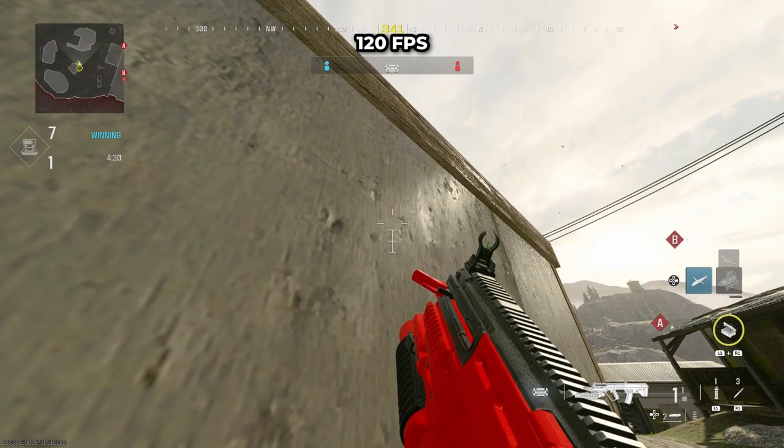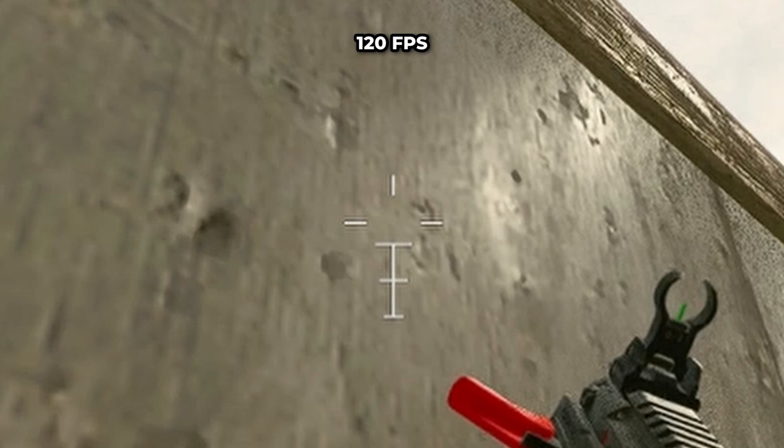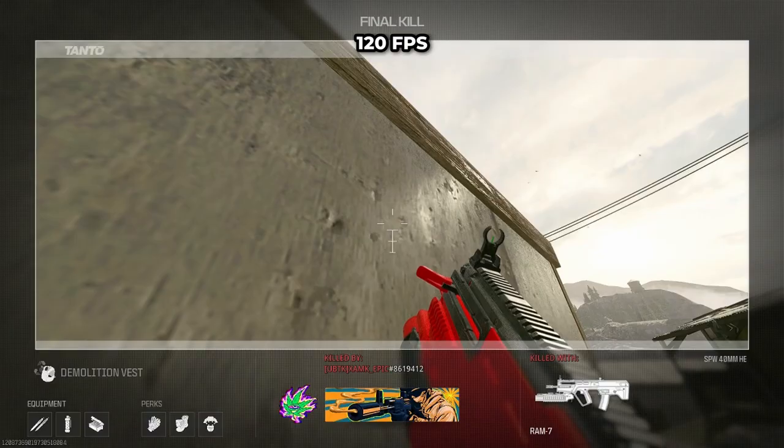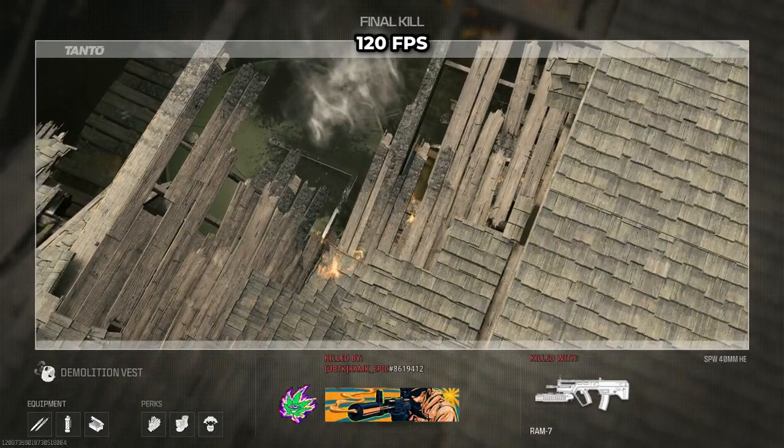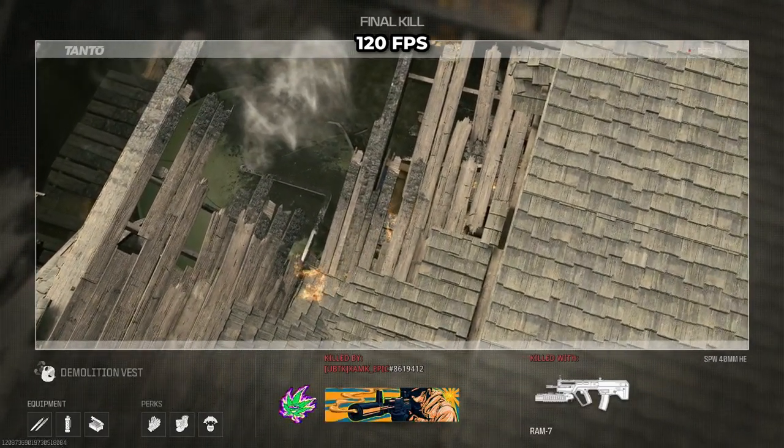Now onto the grenade launcher spots. For the first one, take note of where I put the bomb part of my crosshair while crouched in this corner — you're going to put it over this black line. Pause the video and get used to this design, then fire your tube. You should get a really nice tube bank, threading the needle through those panes of wood.